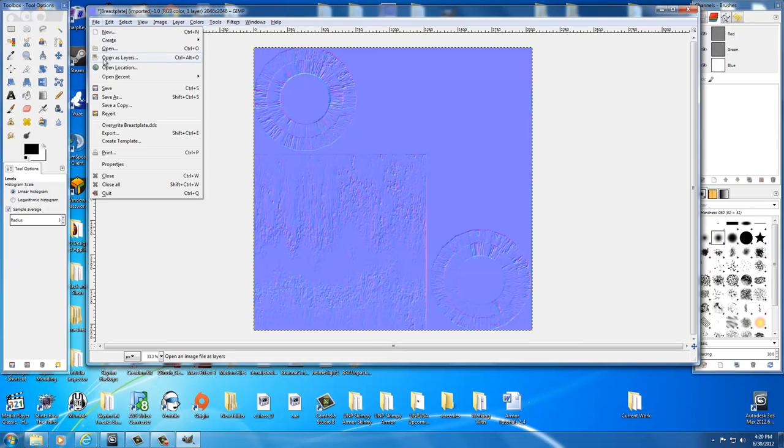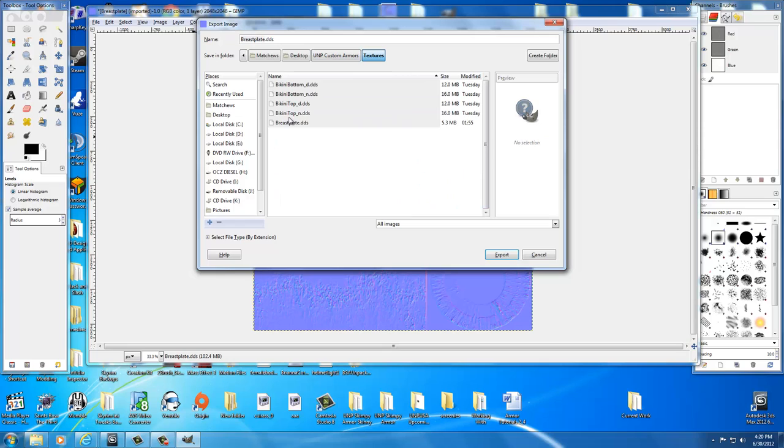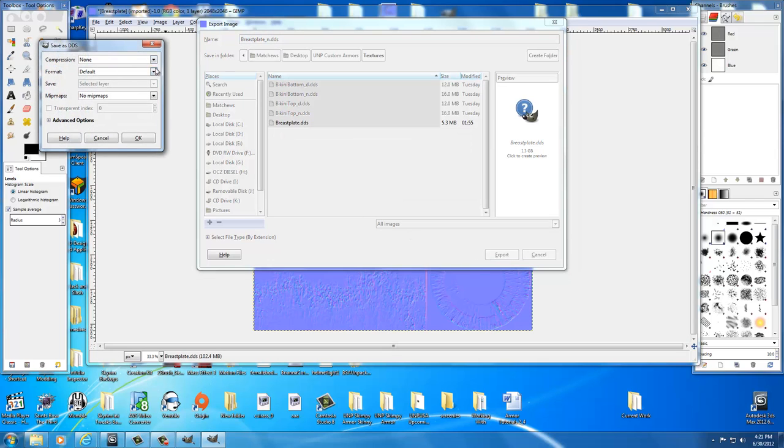I'm going to go ahead and save our normal map that we just made. Go ahead and export it — File, Export. I want to export it into my Textures folder, so go down to UMP Custom Armors, go to Textures, and select the breastplate DDS. I'm not going to save over it — I need to change the name of this breastplate to breastplate underscore N for normal map. That way I know what this texture is. Select Export. For compression, I don't need to worry about that. For format I like to do RGB8 because there's no alpha. I'll go ahead and generate mipmaps anyway. Select OK.